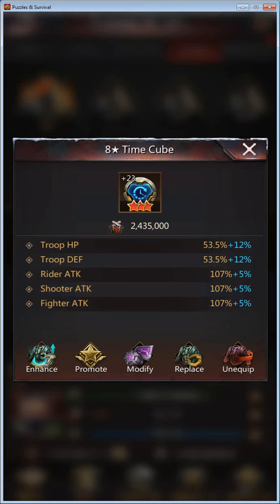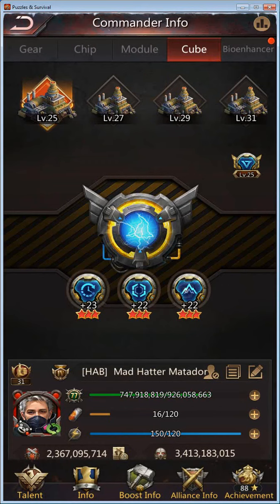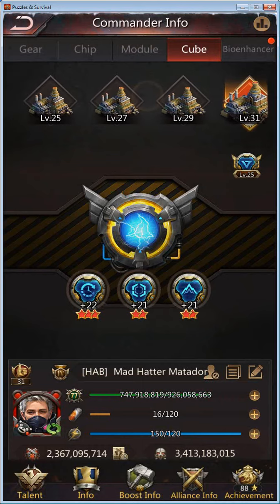The troop stats that cubes give are generally lower than the specific stats. The second type gives specific stats to defense and then troop stats to defense and attack. The third type gives specific stats to hit points and then troop stats to hit points and attack. So those are the three different cube types.